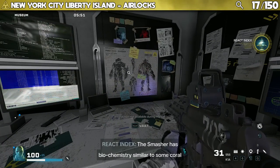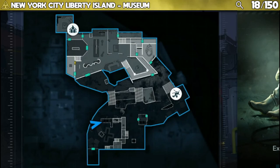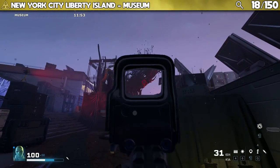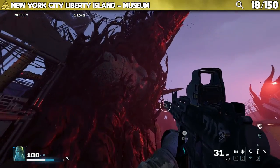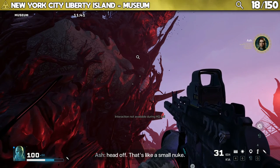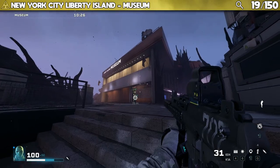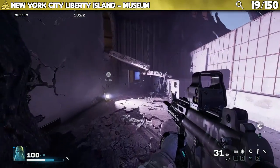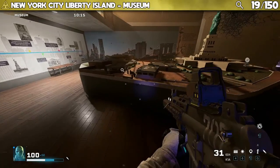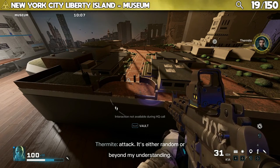You'll find another point of interest in the airlock between the museum and the warehouse: "The smasher has biochemistry similar to some coral polyps, creating its formidable armour." Moving on to the areas: you're going to find two points of interest at the museum. Dialogue: "I'm told it took a force equivalent to a 1.5 kiloton explosion to rip the head off — looks like a small nuke." And: "I'm looking at this model trying to see a pattern in the parasite's attack — it's either random or beyond my understanding."